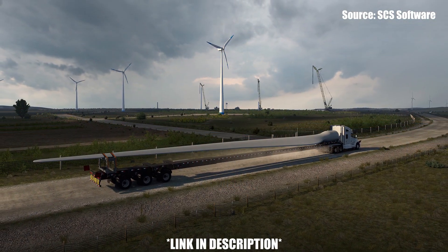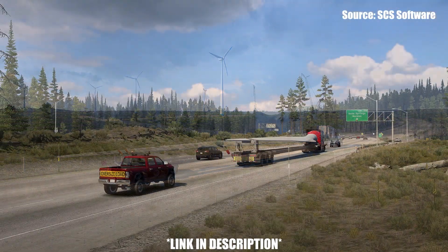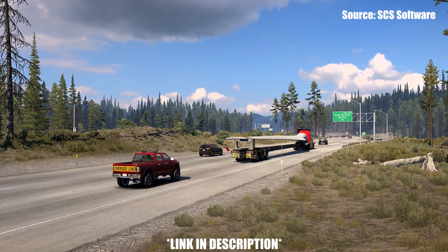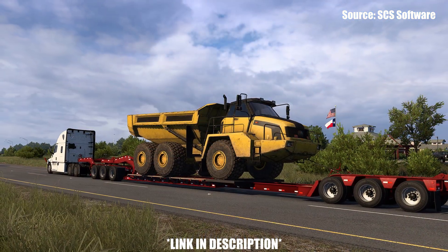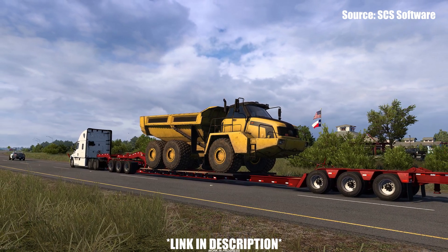For those who may have watched my 1.49 open beta first look video, you will know that I found a massive wind turbine cargo type and new route that had been added to the game, and it took me by surprise because up until that point nothing had been said about new special transport routes coming in with 1.49. But after some time, SES Software has decided to confirm what the different cargos and routes are.